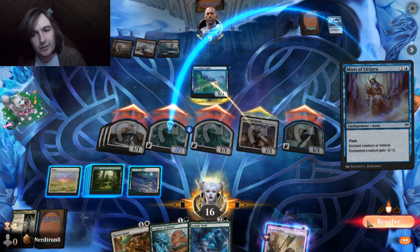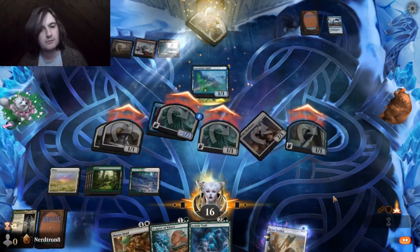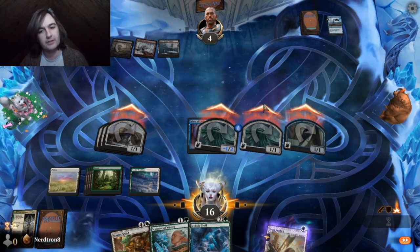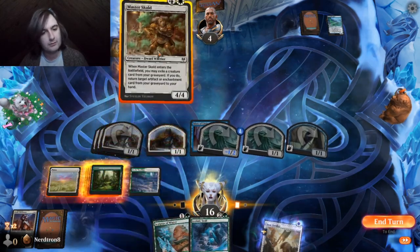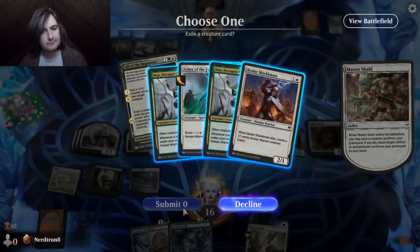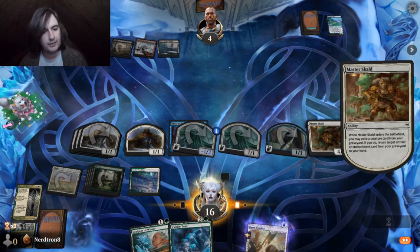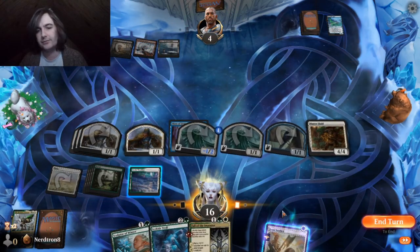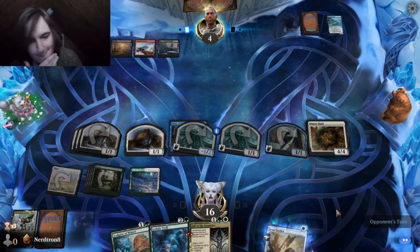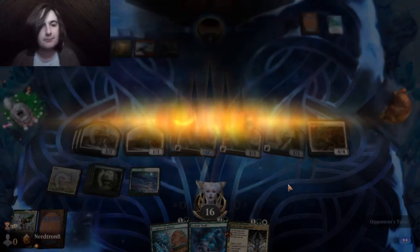Enchant creature — vehicle minus three, minus zero. Yeah. Five. They're still dead next turn, and they traded their dude for a 1-1. I can play this. Exile the Shieldmaid. Easy game.